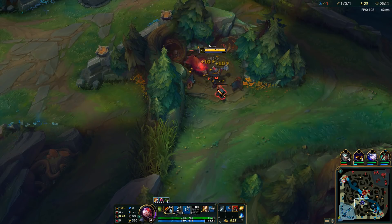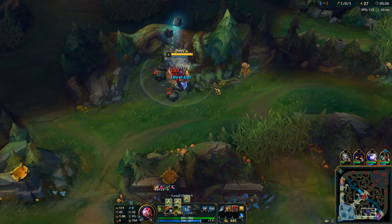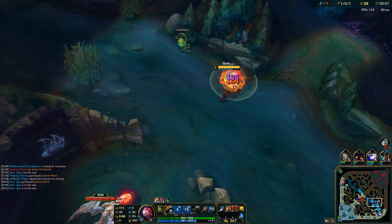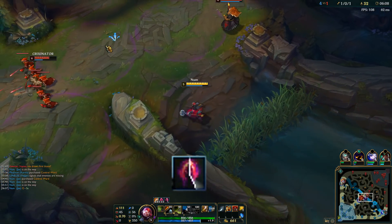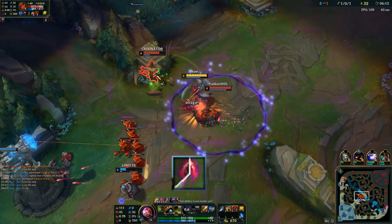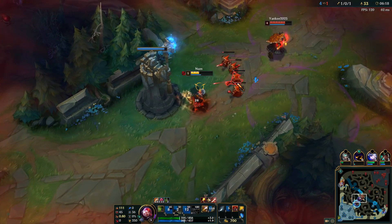After we get our Tiamat, we go to Raptors and Krugs and kill them very fast. In patch 7.24b, there was a buff to Tiamat — now it has five more attack damage. Titanic Hydra also has five more attack damage now, and both of these gameplays were recorded before that buff, so it's even stronger now. My E is not up for three seconds, so I'm just trying to stay away from Udyr. Finally get my E — this guy steps into tower range, gets stunned, but I can't quite finish him off. Very close.